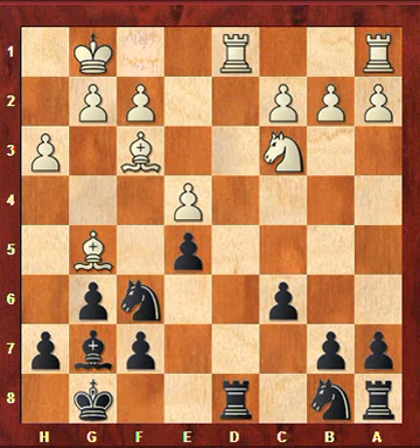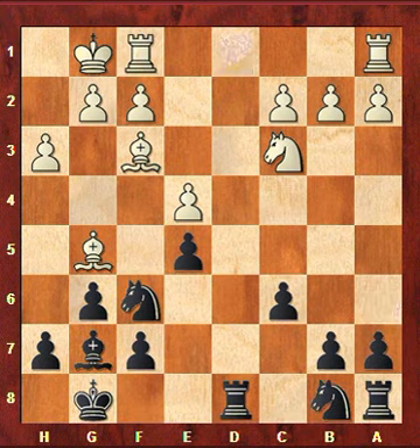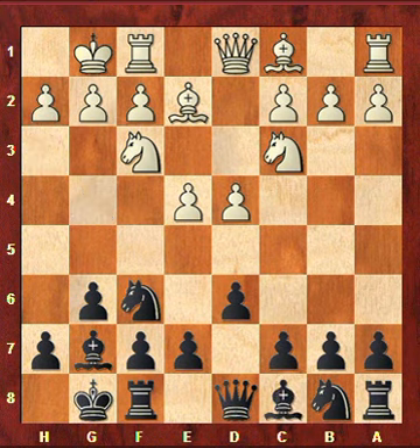After takes, takes, Bg5, c6 to prevent the knight from entering on d5, and then after the trade of queens there is equality. Na6 is the last developing move — this is the easiest way for black to achieve an equal position, but at the same time it's a bit boring since the pawn structure is so symmetric. Let me return to where we left off, because what I did was play c6.